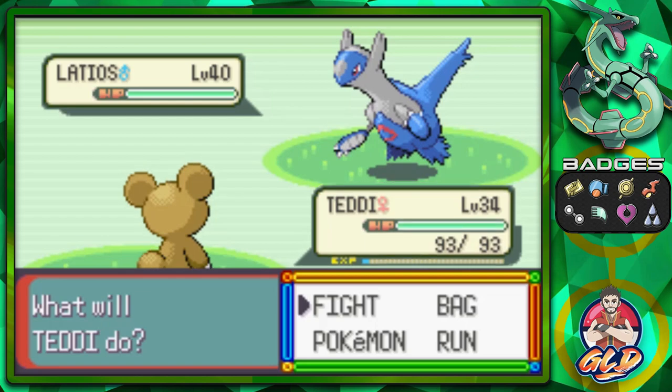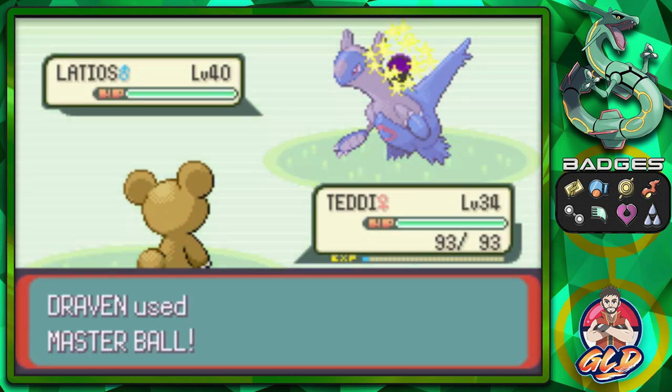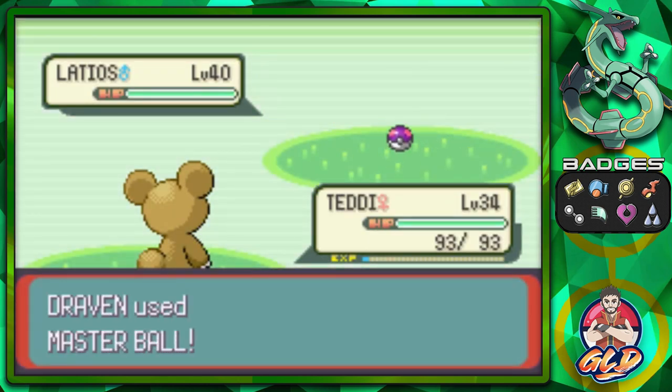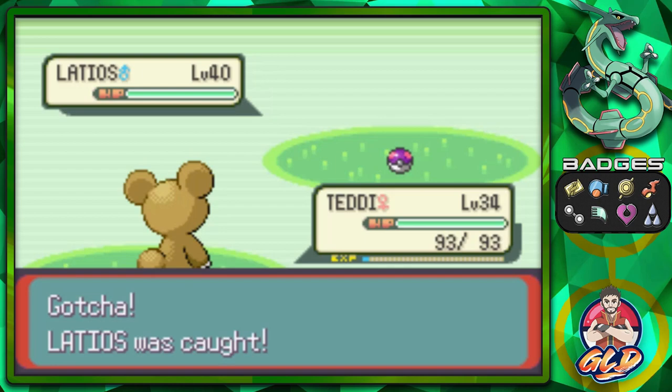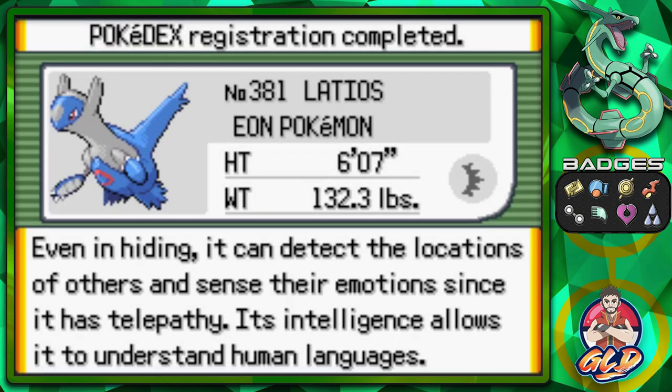So yeah, we're going to be using a Master Ball right here, because this Pokemon is just going to run away. Master Ball, go! Look at this — that's right, stay in that Poke Ball. How's it feel to fail? We got Latios, the Eon Pokemon.